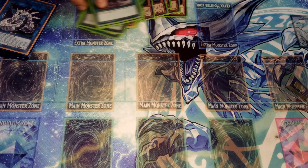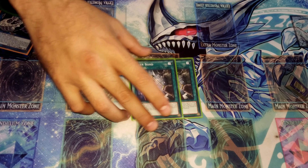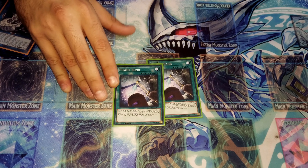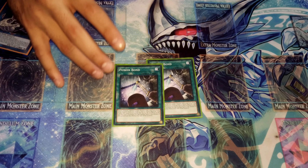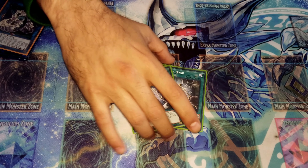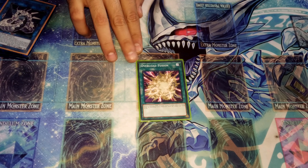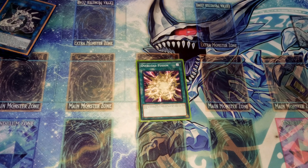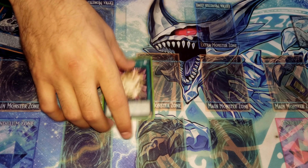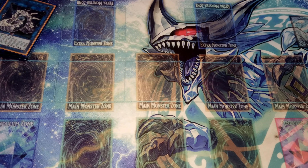We only run two Cyber Dragon Rev Systems. Then we have two Power Bond — since Power Bond isn't limited, you can run two, but three is too many and one is too few. We also run one Overload Fusion. The issue with Overload Fusion is that it fuses for a DARK monster and not all Cyber Dragon monsters are DARK, so you can mainly get Chimera Fleet Rampage Dragon with it.